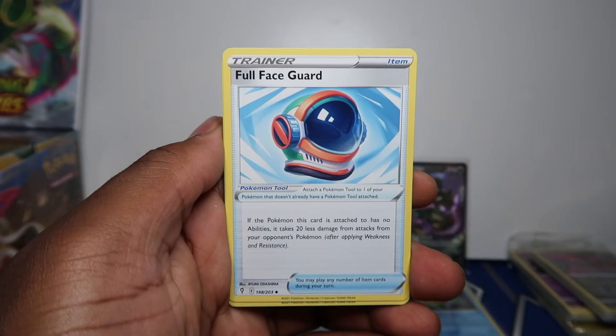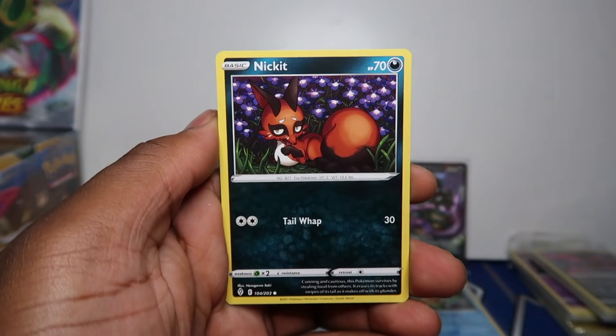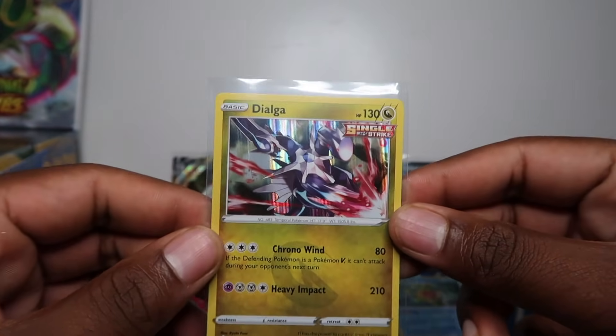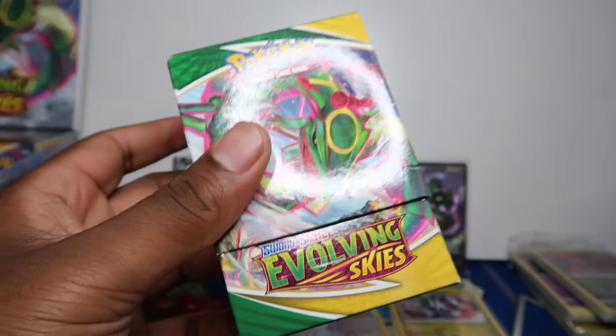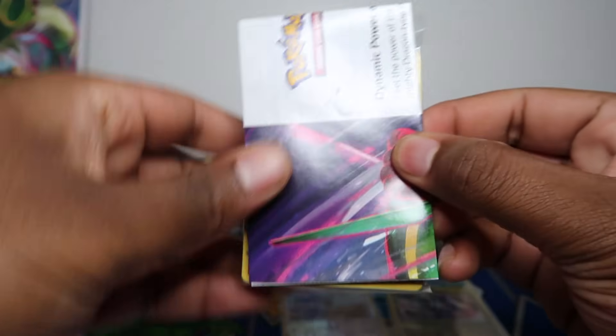Hopefully there's a banger here. We've got Hypno, Cutiefly, Applin, Sableye, Nickit, Bergmite, Litleo — oh, Druddigon holo rare! Not bad — I forgot we even got a holo rare earlier on as well so not doing too bad on pull rates. Druddigon holo rare, I did mention it in the booster box opening. That one goes on Sunday actually — stay tuned, we've got a whole booster box going live on Sunday.